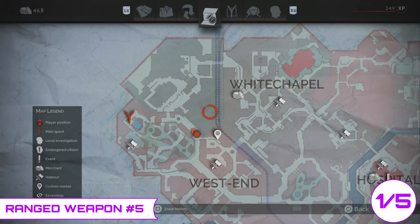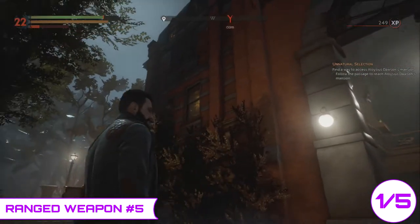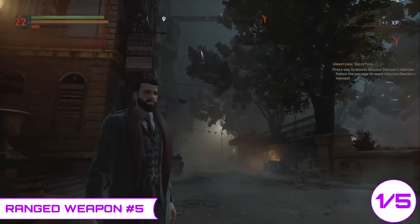Hey guys and welcome back to a brand new video. In today's Van Fier video guide, we're going to be showing you the location of all the collectibles and the weapons in chapter 5. Hopefully this is helpful — if it is, please go like and subscribe, and we'll see you next time guys.